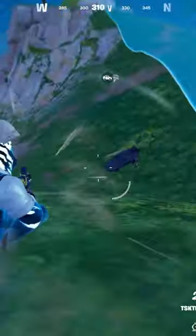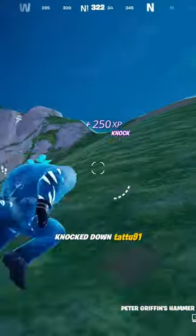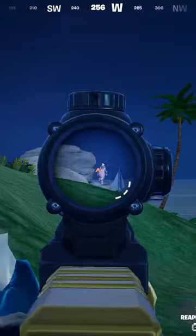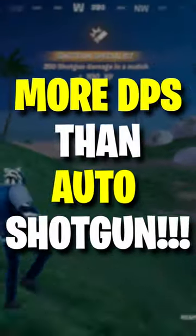Loadout. The Striker SMG is so powerful you can play it with a pump, meaning you finally have a weapon that's strong enough to switch to after hitting the initial pump. Hitting a pump shot and switching to the Striker is more DPS than the auto shotgun in close range.